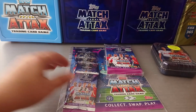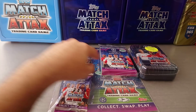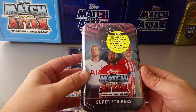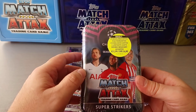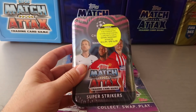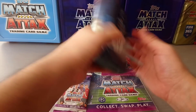Today I'm going to be opening three more products from the new Topps Match Attacks Champions League 18-19 season. What you see here is a multi-pack, a blister, and the Super Strikers Megaton. The Super Strikers Megaton has 39 cards, including 5 shinies and 15 exclusive Super Strikers subset. It's going to cost you 11.99 euros — a very nice product. The limited editions are random, so let's start with the Megaton.